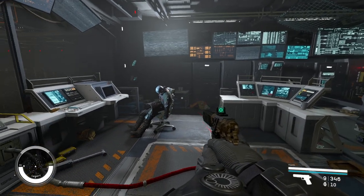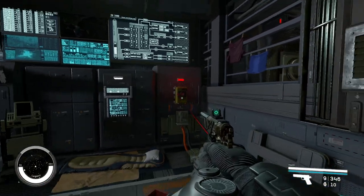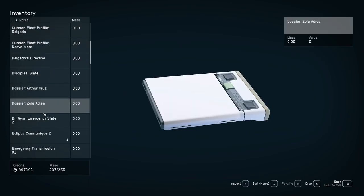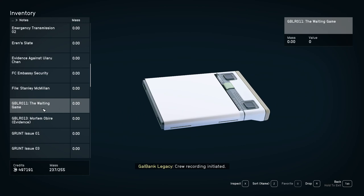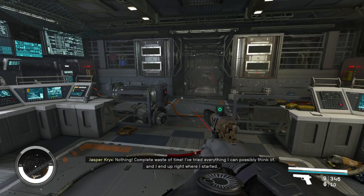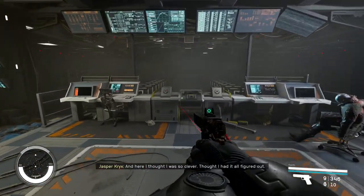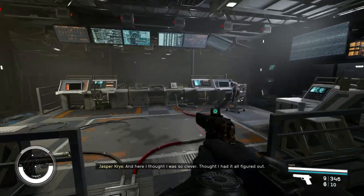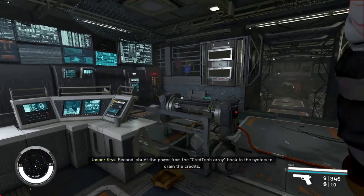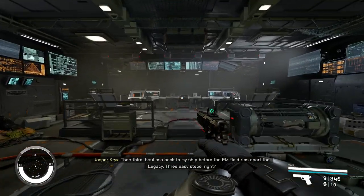For the first part of the mission to get the power, the next step on the quest is to activate the power cores. We're going to listen to the slate we just found — it's called 'The Waiting Game.' A lot of people pause it, so it doesn't trigger the next step in the quest. You actually have to listen to it. The steps are: first, fix the ship and get the prototype shield back online; second, shunt the power from the cred tank array back to the system to drain the credits; and third, haul ass back to the ship before the EM field rips.